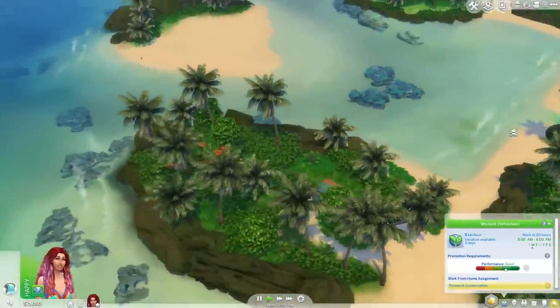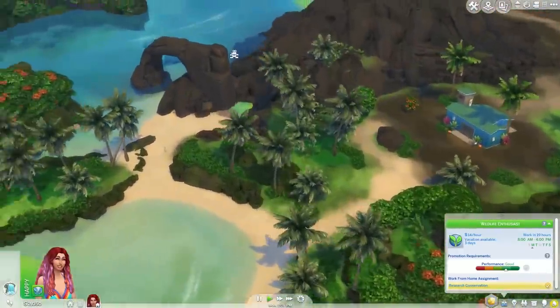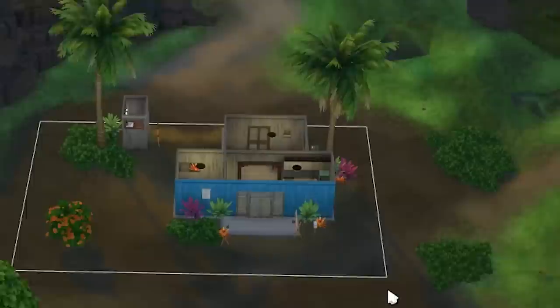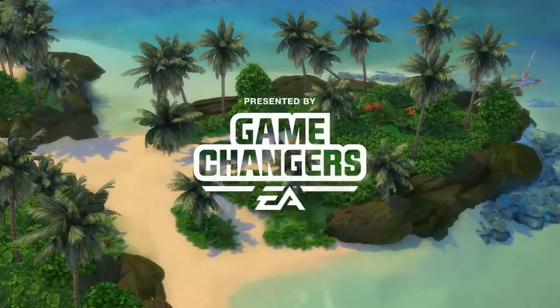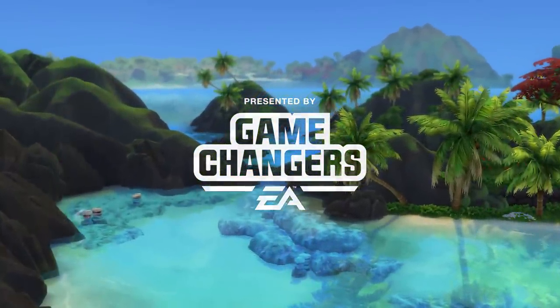Sulani is beautiful and pristine and a wonderful place to live, with the exception of one area - this dirty, dusty old lot underneath a volcano. I got to get my hands on The Sims 4 Island Living early at EA Play last weekend, so this video is presented by EA Game Changers.